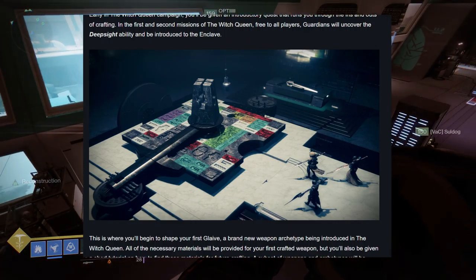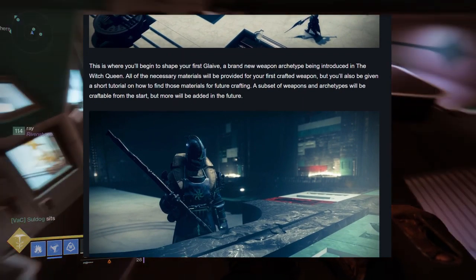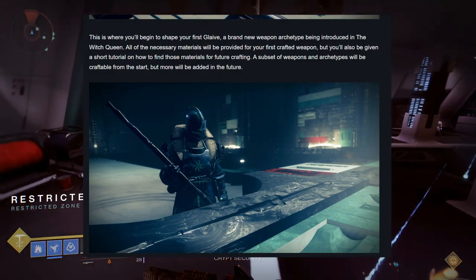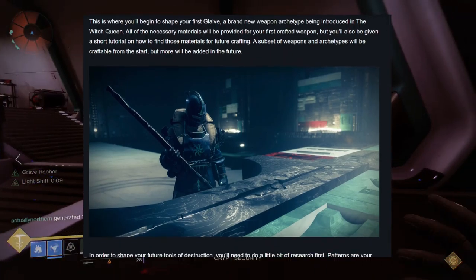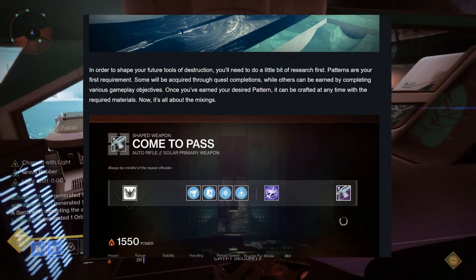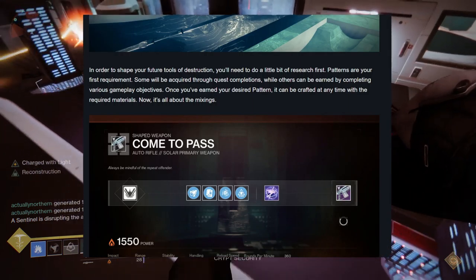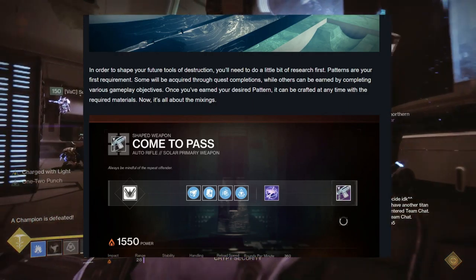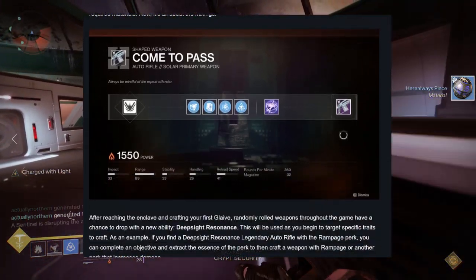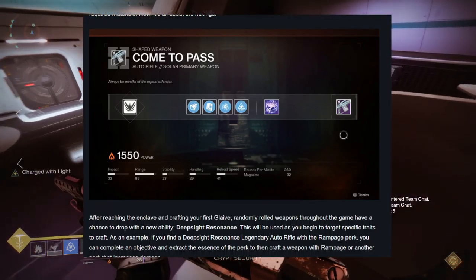I've skimmed a bit of this — it's pretty interesting. This is where you'll begin to shape your first Glaive, a brand new weapon archetype being introduced in the Witch Queen. All the necessary materials will be provided for your first crafted weapon, but you'll also be given a short tutorial on how to find those materials for future crafting. A subset of weapons and archetypes will be craftable from the start, but more will be added in the future. In order to shape your future tools of destruction, you'll need to do a little research first. Patterns are your first requirement — some earned through quest completions, others through various gameplay objectives. Once you've earned your desired pattern, it can be crafted at any time with the required materials.